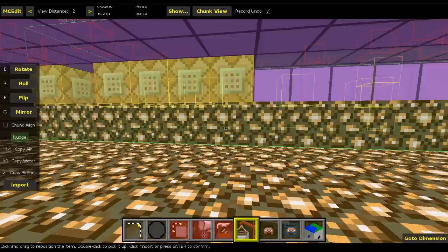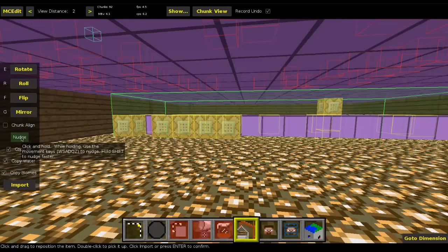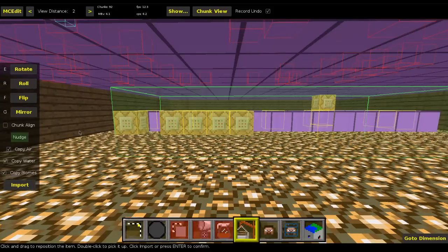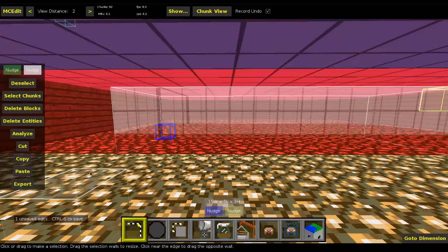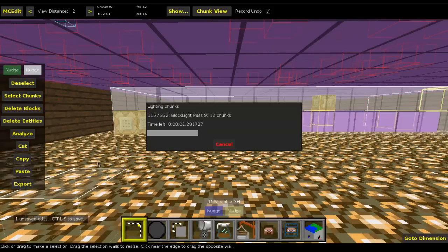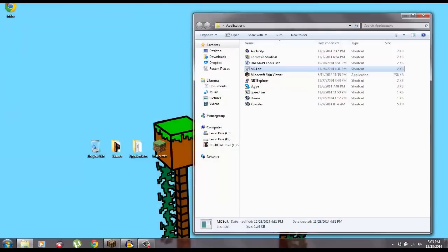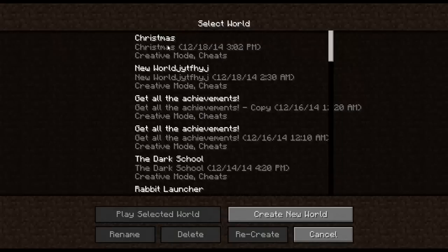Okay, and then I'm just going to nudge it downwards. So there we go. And there it is. So if I just click import, Ctrl+S, quit MCedit, go back into Minecraft. I might have to start up the clock.